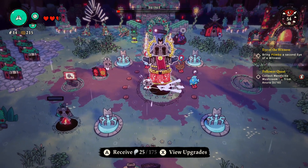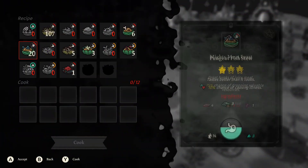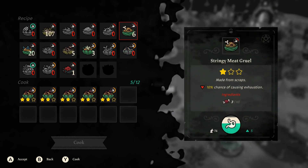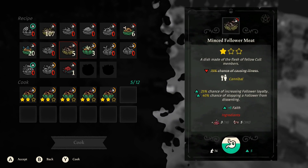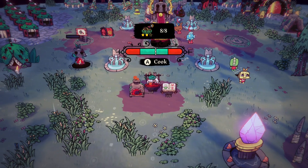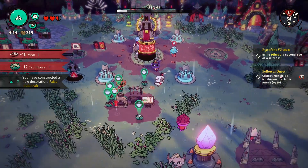Let's get the food sorted. We have mostly illness-causing food — poop and exhaustion too. Five percent chance of illness is not the worst, so let's go with that. I keep forgetting to hit cook — cook, cook, cook, cook, cook. There we go. Make sure nobody gets sick.